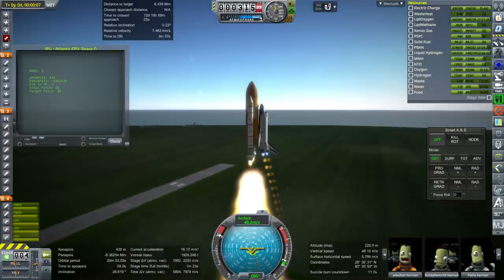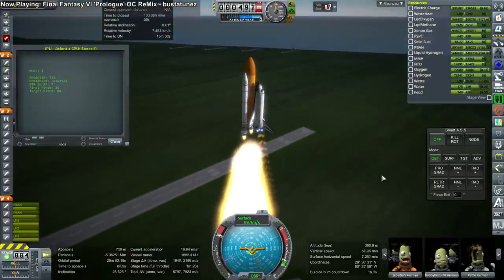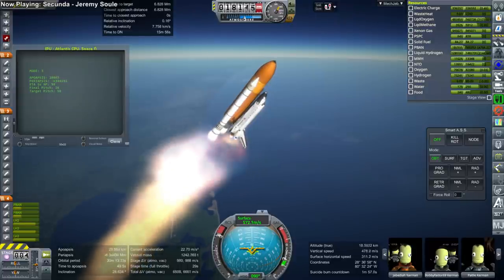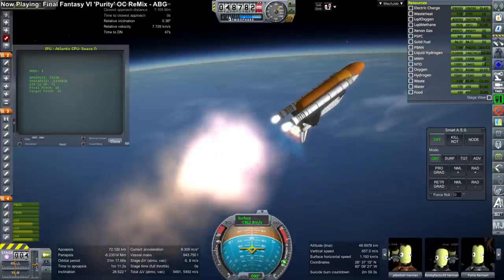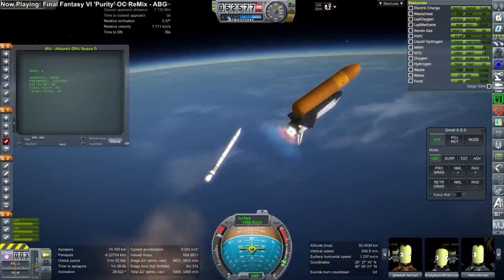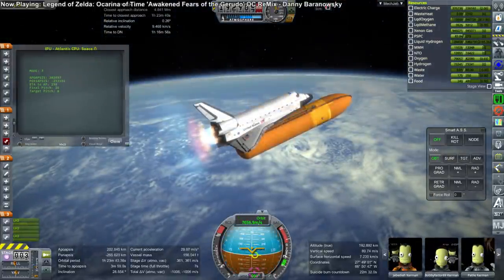Thanks to help from Raider Nick, I was able to get Discovery working — he really wanted to see Discovery and messed with the plugin for my benefit. Unfortunately on this launch I accidentally forgot to change the wing texture, so it's got Discovery labeled on the cockpit but Atlantis on the wing. This mission had been put together before the plugin change, so I forgot to make that edit. Thankfully we now have texture switching enabled on the shuttle — I just couldn't figure out how to adapt the Deku shuttle's texture switching from 1.2.2 to SSTU in 1.3.1, but it's hardly the biggest problem we'll be having.